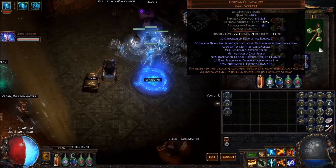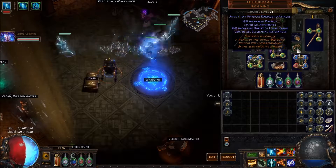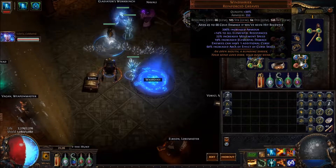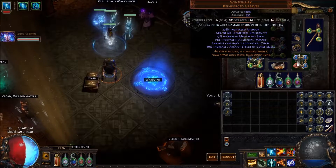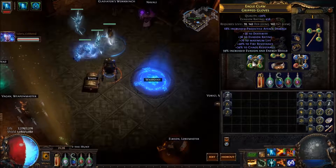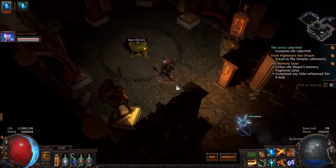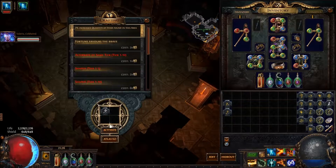I increased the crit chance and elemental damage, and then I slightly improved the Leehoop that I have. I also got Wind Shriek, which is just a flat out improvement of Wind Scream — it's the faded version. And I got gloves that make it so I don't get insta-killed by anything fire related. So let's get back into it with a tier 5 map.